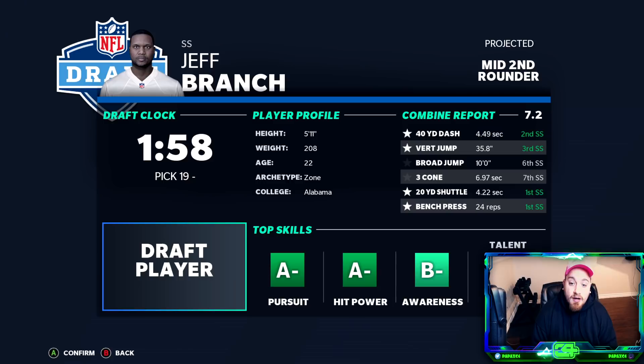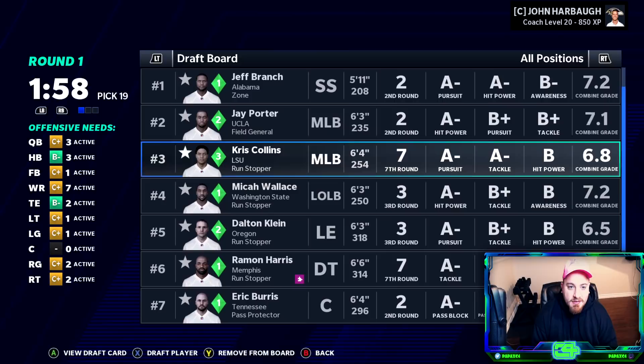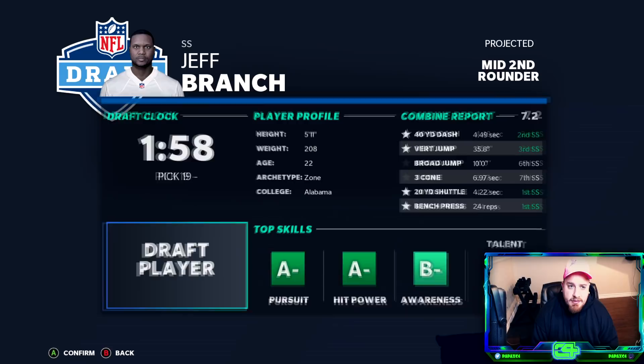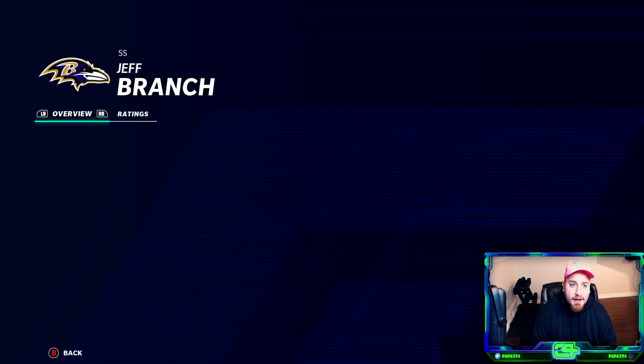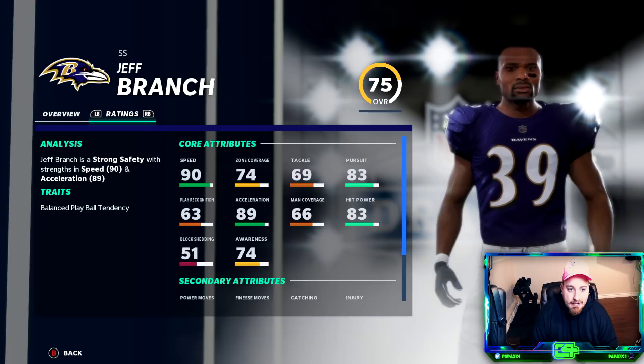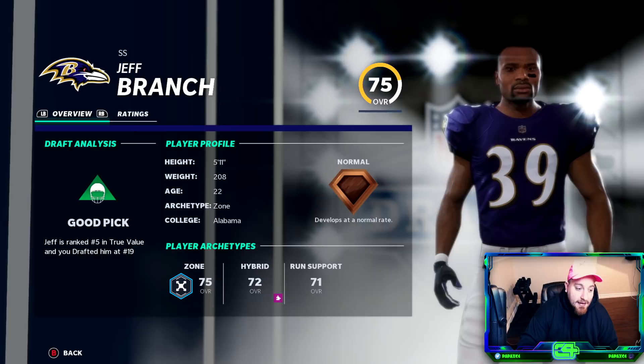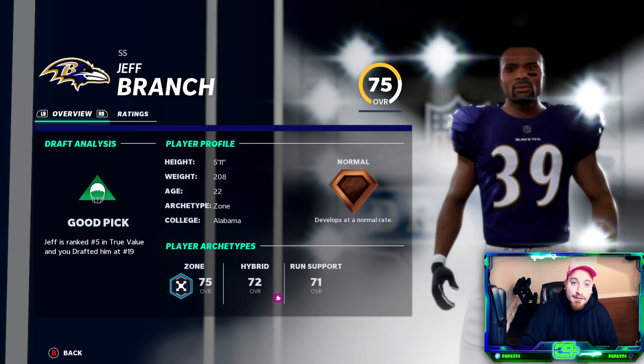I want to start this draft by figuring out if I can get Burris and Jeff Branch with my first two picks. Burris is projected late second round, Branch is projected mid second round. Logic dictates we kick off by getting Branch, who's 75 normal, number five in true value. We really need to improve the interior of the line, so I'm going to sim into the second round and then see if we can trade up to get that center without giving up too many picks, because there's really good day two and day three value.